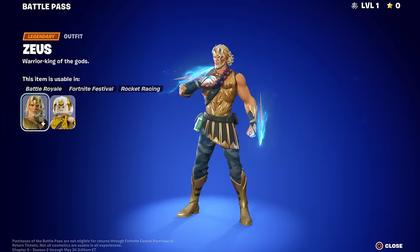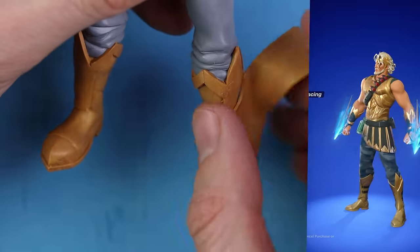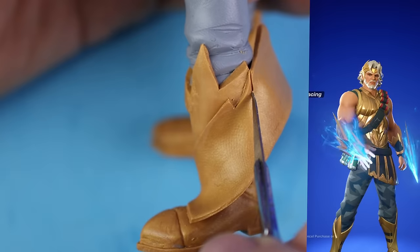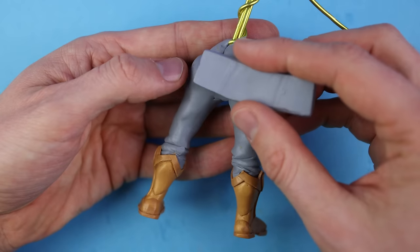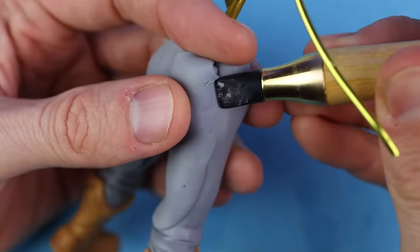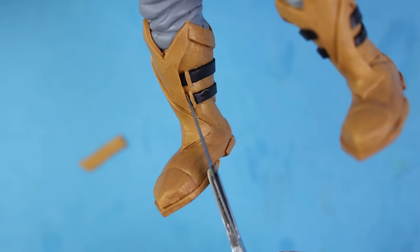Honestly, I think Epic only created this skin to mess with clay creators. Everywhere hidden on this skin I find lightnings — the symbols of lightnings — and it is created in different layers: on the boots, for example, later on the chest plate and the armor. It took me some while until I fully understood how to create all these beautiful elements on Zeus.